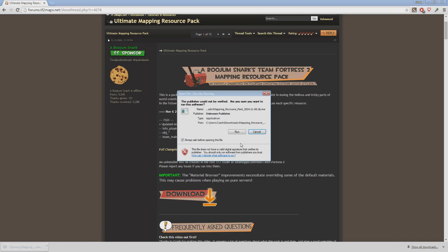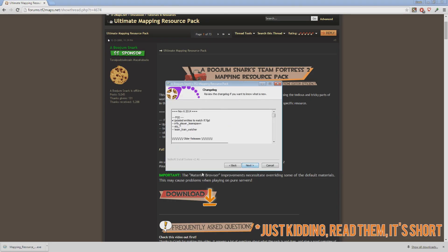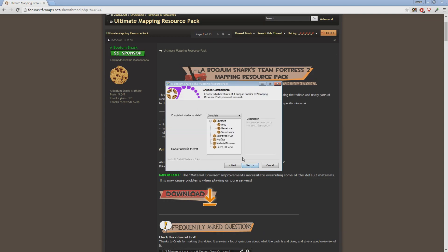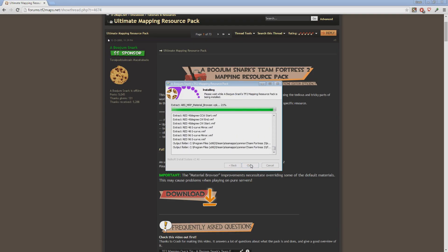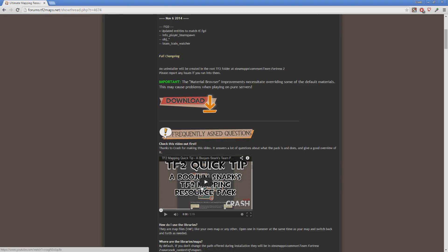Double click on the installation.exe, hit run, quickly agree to the terms, skim the changelog if you'd like, hit next, do a complete install by hitting next again, and finally hit install to actually install the pack, placing your libraries in the default location. We'll go over all of these in more detail in a future episode. Let the installer do its magic and hit close. If you'd like to see in more specific detail what this pack does, check out my mapping quick tip video here, or check out the thread linked in the description below.